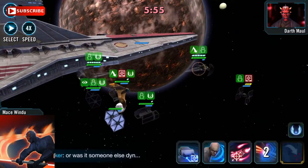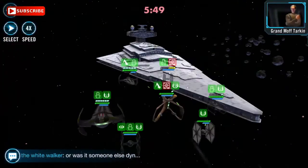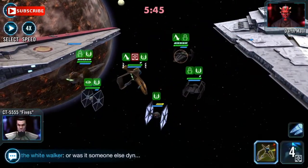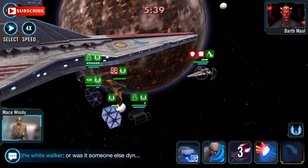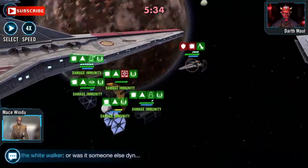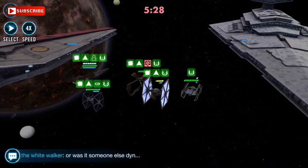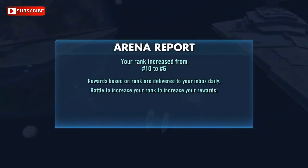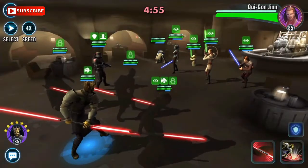Maul's second attack is Whirling Blades. At ability level 7, it deals physical damage to all enemies and inflicts Daze for two turns. This attack deals double damage to Jedi, and the Omega adds an additional 15% damage. Whirling Blades is unique because Maul can apply Daze on an AOE, inflicting multiple characters simultaneously.